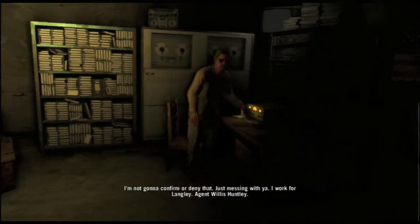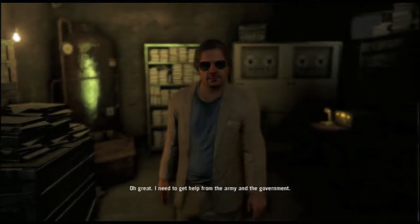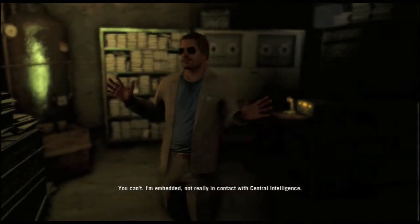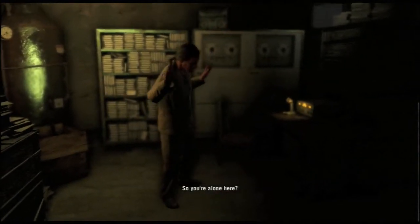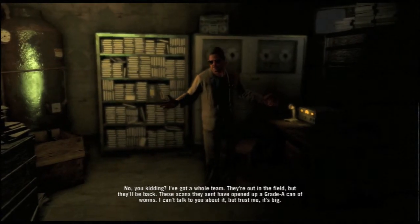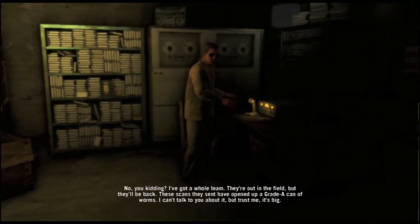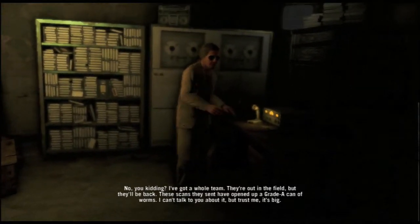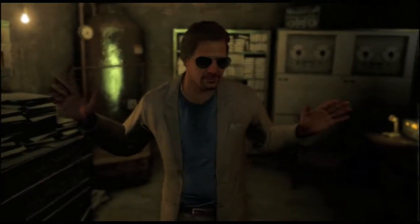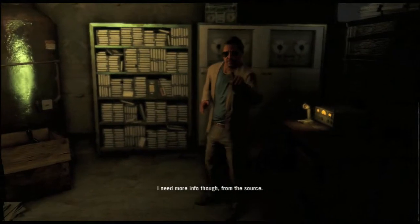Jason, what are you — some kind of spy? I'm not gonna confirm or deny that. Just messing with you — I work for Langley. Agent Willis Huntley. I need to get help from the army and the government. You can't — I'm embedded, not really in contact with central intelligence. So you're alone here? No, I've got a whole team out in the field. These scans they sent have opened up a grade-A can of worms — trust me, it's big. I need more info from the source.